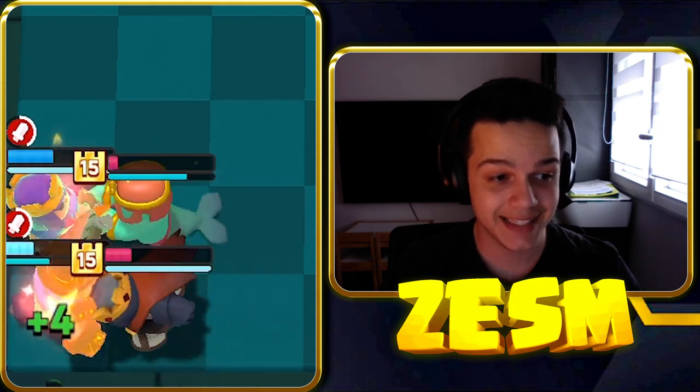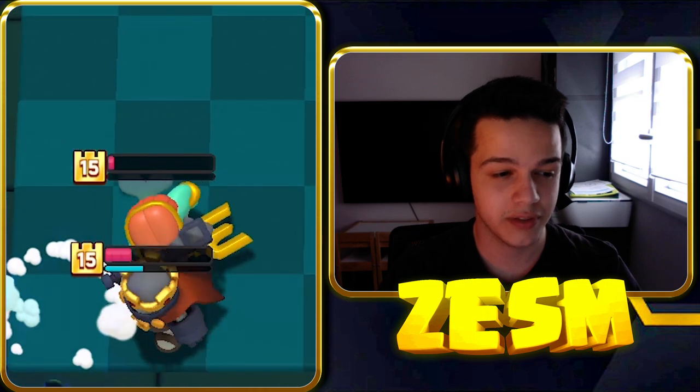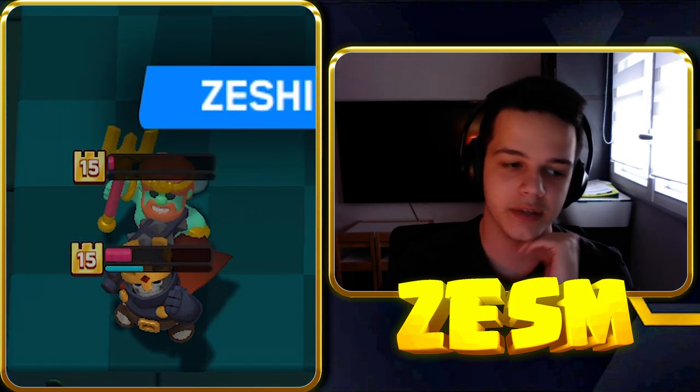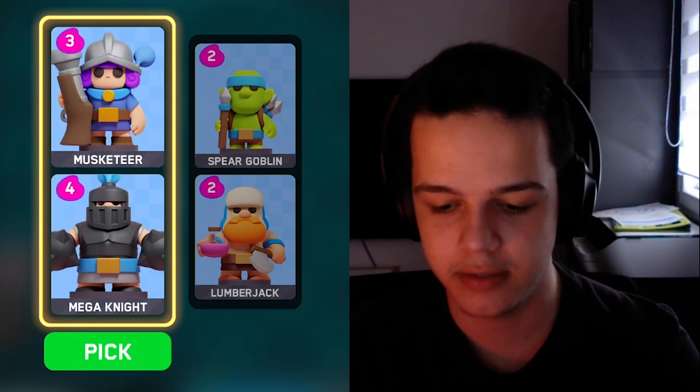The double ultimate abilities are going to be absolutely deleting us — very unfortunate. Card options: Musketeer, Mega Knight, Lumberjack, Spear Goblin.